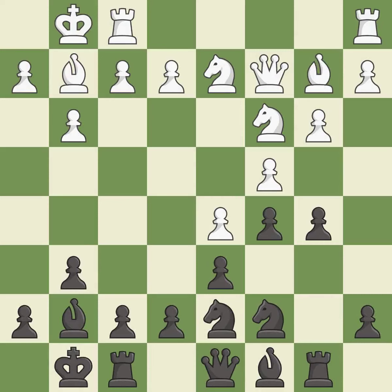This connects the rooks, which helps them coordinate together in the future. This stops the opponent from being able to win a knight. It is best. This is an equal trade.